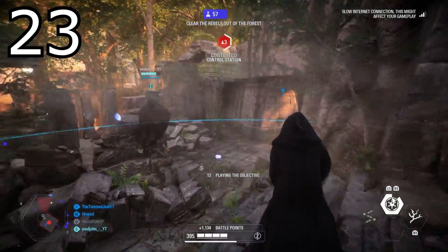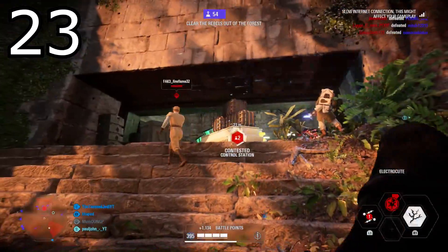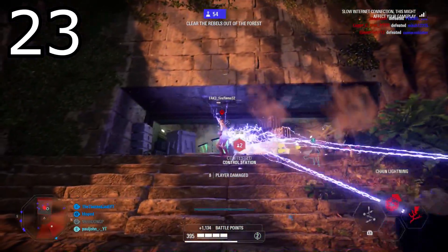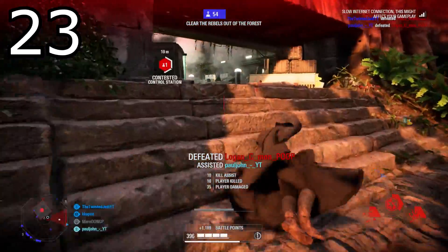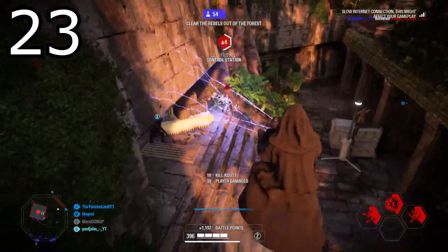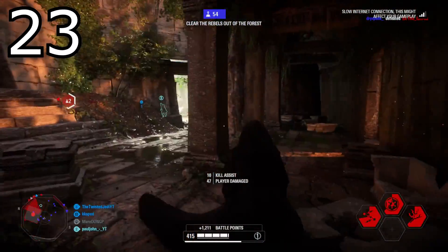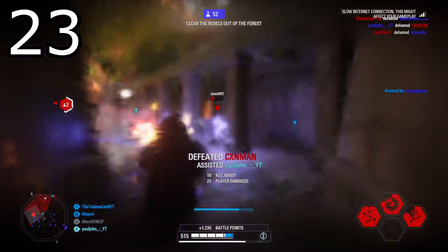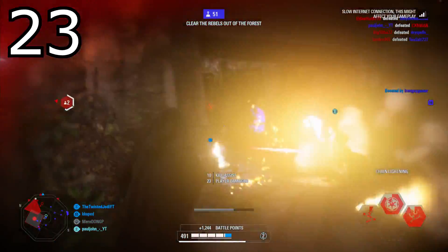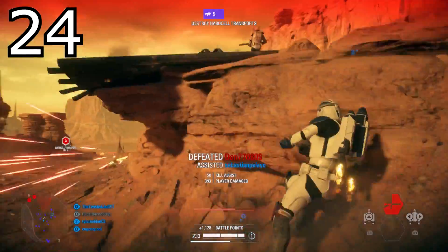Tip number twenty-three: Palpatine actually has two-hand lightning. A lot of new players are just using one trigger for Palpatine's lightning attack. You can use two-hand lightning — which does extra damage — by holding down both triggers or both mouse clicks on PC. You can do double the amount of damage, however your stamina will drain faster. As much as I hate people that play Palpatine, you can do bonus damage using both hands.